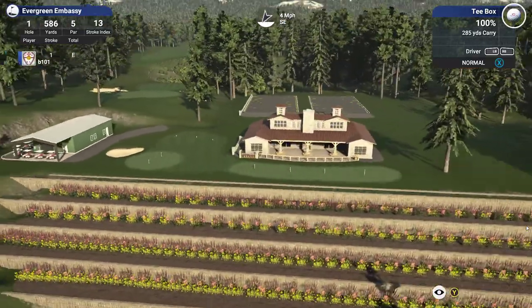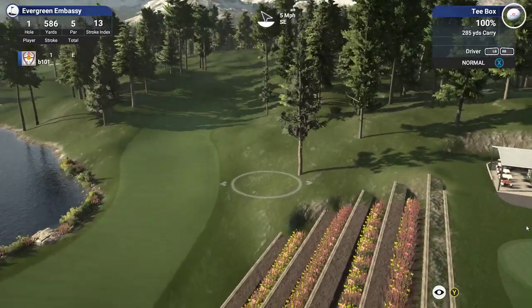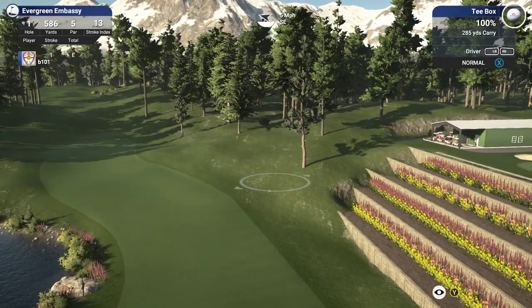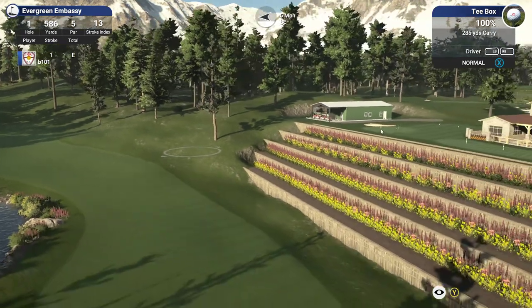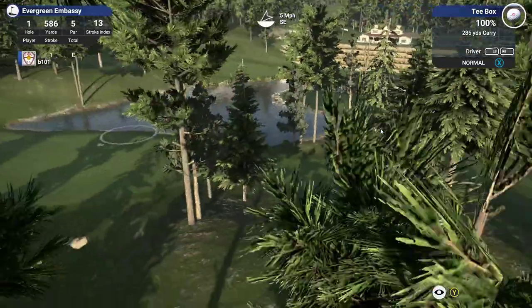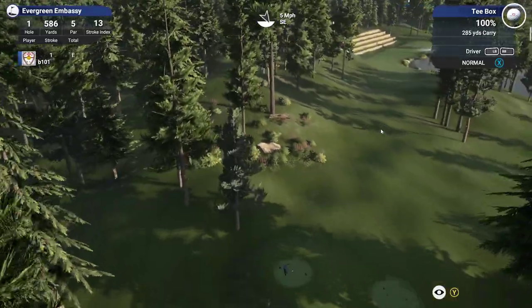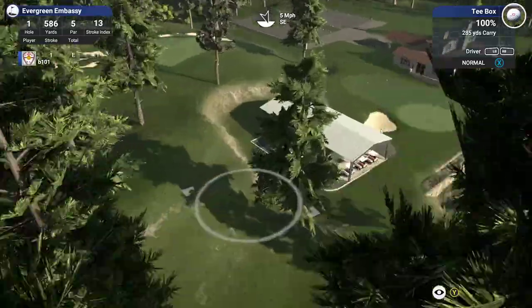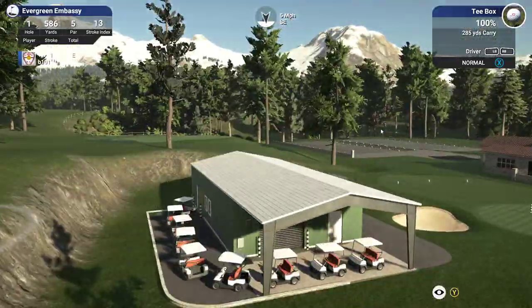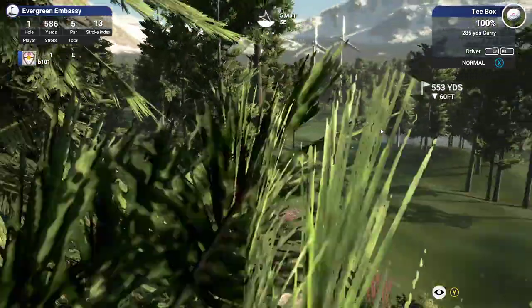The clubhouse is over here — so how have we gone from there to there? I'd want to be seeing a way of getting you up there. Obviously we've got carts, but we don't have cart paths, which is an interesting choice. If you're going to go with realism and you've got all of these carts, give them a way to get around.